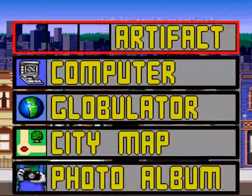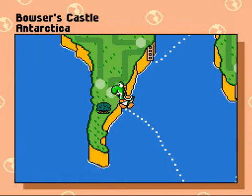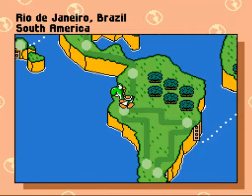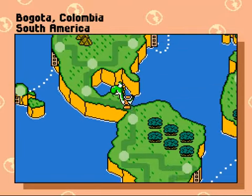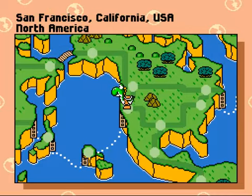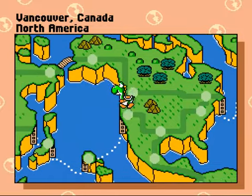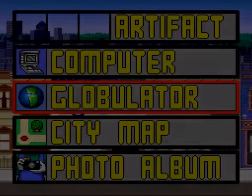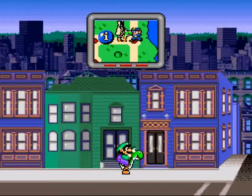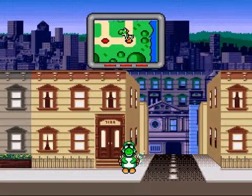Now let's go to the Globeulator. I want to bring Yoshi up. In case you don't know, Yoshi will always be down there unless you leave him somewhere else. Dallas, Texas actually is one of the spots. Vancouver, Canada and Montreal, Canada are two other spots. Vancouver I think is in the DOS version and Montreal is in the NES version. Actually, I think the DOS version has everything — there are a lot of major cities in there.